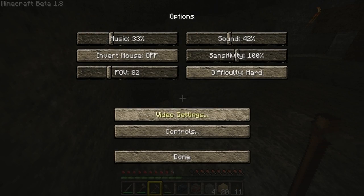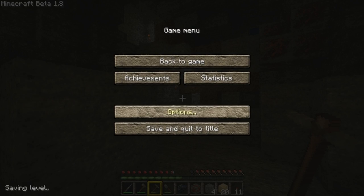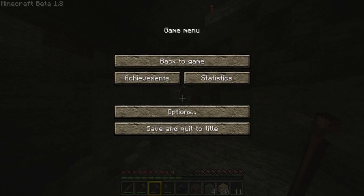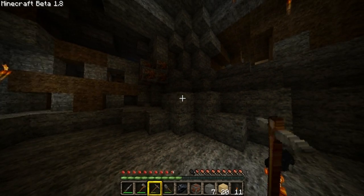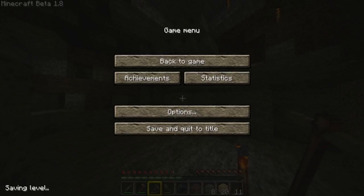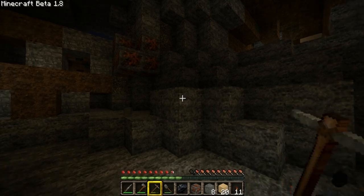Another thing that's new is the FOV — field of vision. It used to be like this, default. Now they've added an option to make it a little bit bigger, or Quake Pro Insane, which just looks weird. Look how far I can hit that cobblestone from — that's pretty far. So I'm gonna put it back to how it was, 82, and that looks a little bit better.